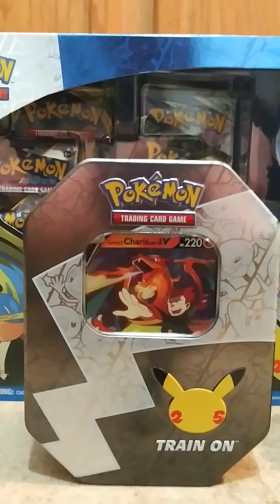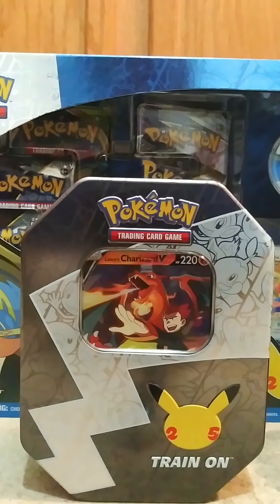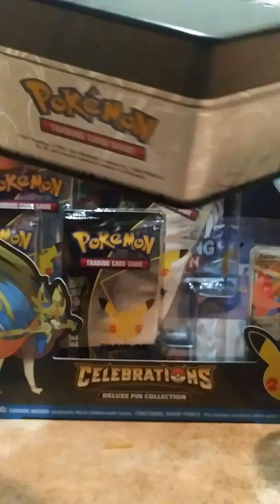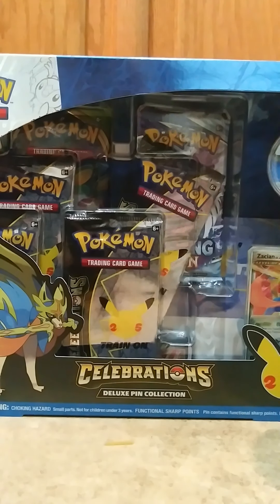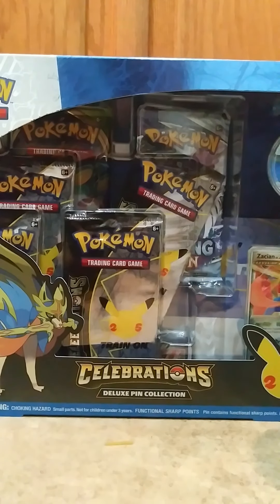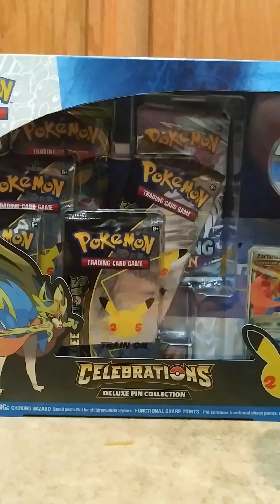Welcome back to Johnny Waffle Vision. Today we have something special. I actually found one of these at my local Walmart. It's the Lance's Charizard 10. It's got the Celebrations Packs. It's going to be nice. First thing to do is sleeve that Charizard.